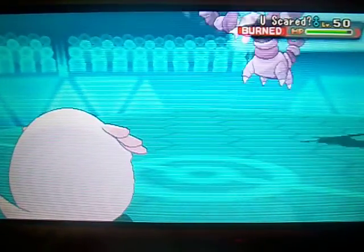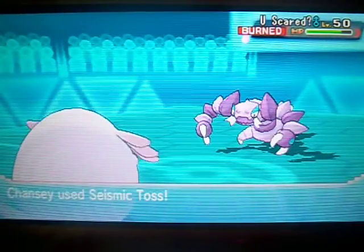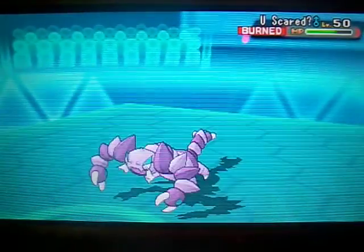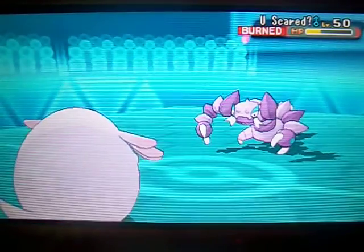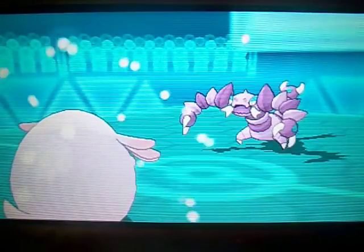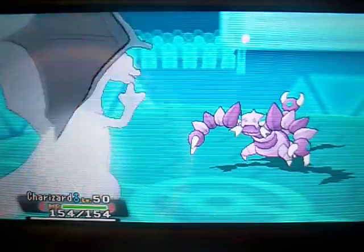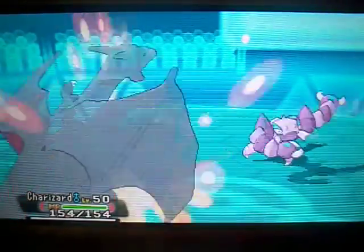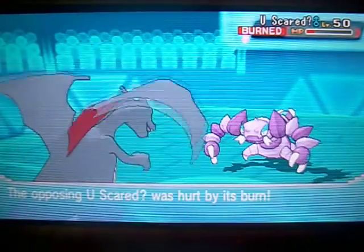He's going to switch out, going into his Drapion. I'm able to get a Seismic Toss on it — it takes Stealth Rock damage. This thing is basically fodder now since it's burned. He's going to use it more as fodder. The play is he's going to go for Knock Off, so I break the Knock Off by going into my Charizard X — cannot knock off a Mega Stone. Charizard can at least take reduced damage, plus it's burned so it does nothing.